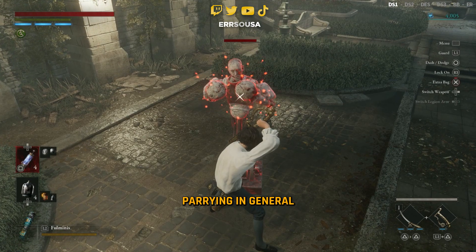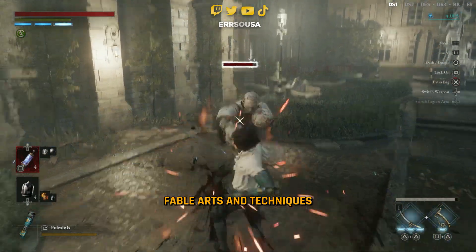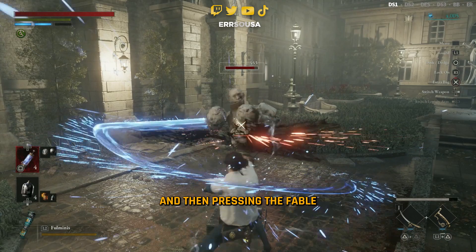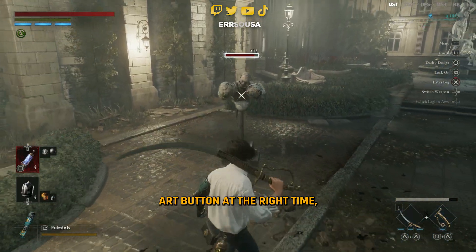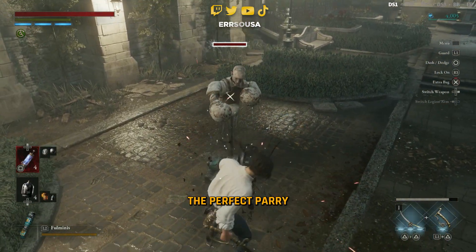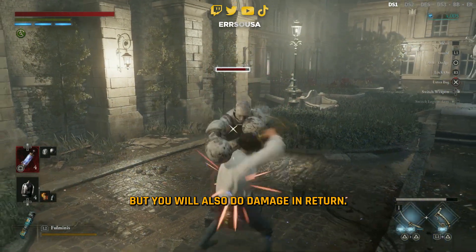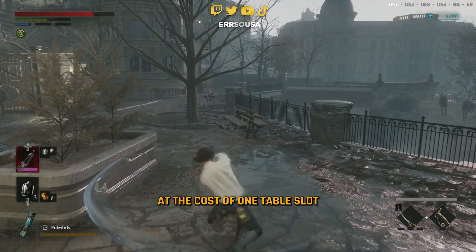Guard parry, and guard parrying in general, is one of the most important Fable arts and techniques that you can use in this game. By holding the guard button and then pressing the Fable art button at the right time, you will not only perform a perfect parry and destroy your enemy's posture, but you will also deal damage in return, at the cost of one Fable slot.